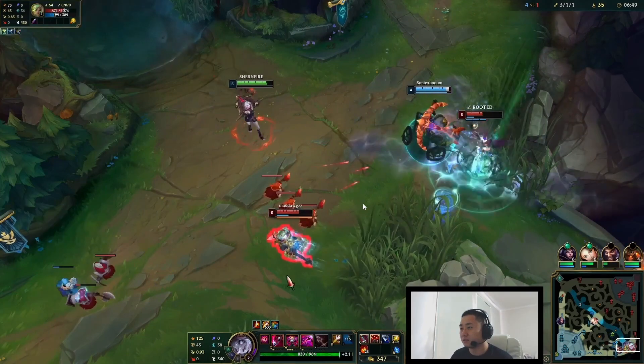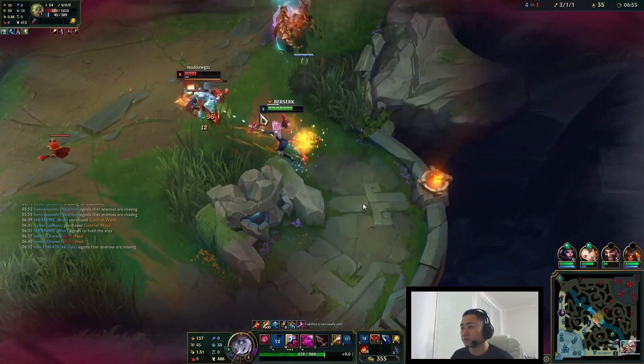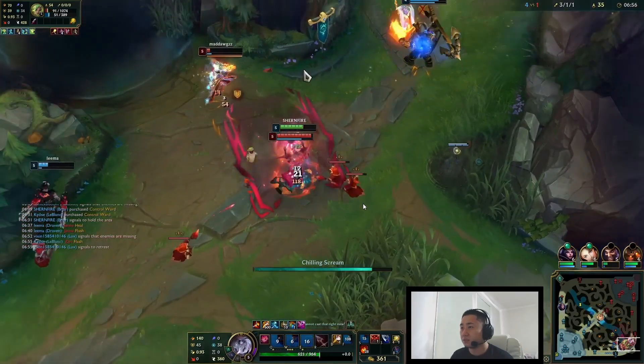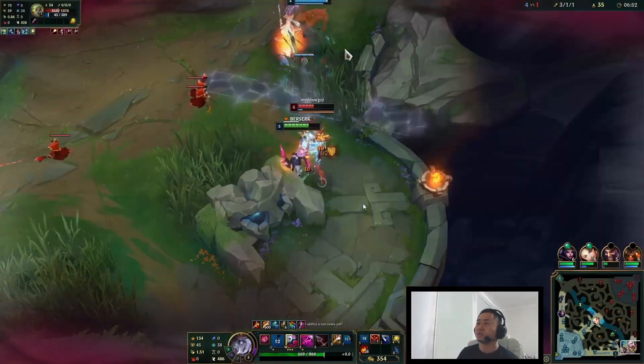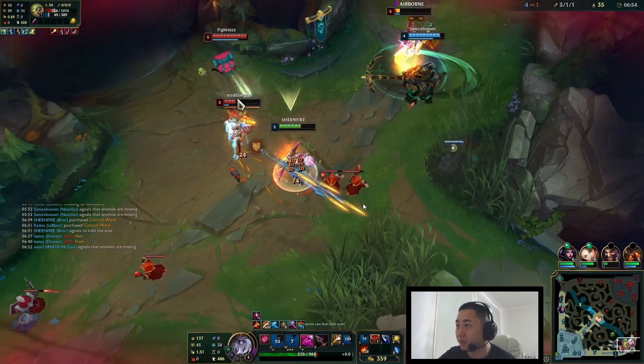I literally have 2200 gold on this Zeri. You can see I have literally 0.1 seconds to bite this guy — I bite at the last second. Then I'm able to channel my E and cancel Amumu's bandage toss. There's going to be a key concept that you're going to have to implement with Brera, and that is her E usage.